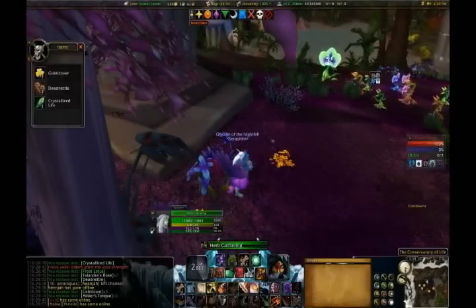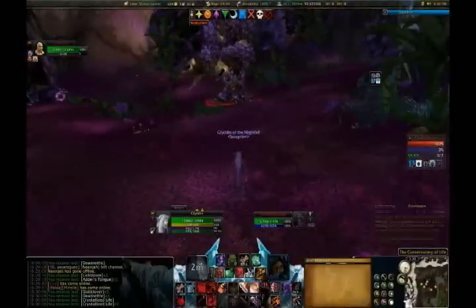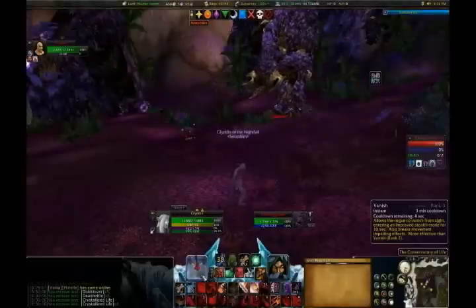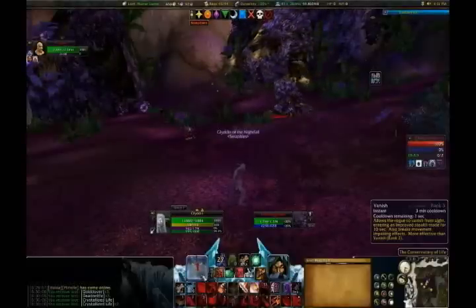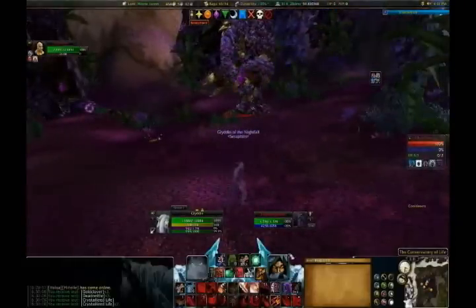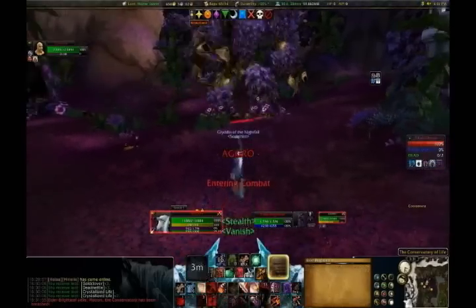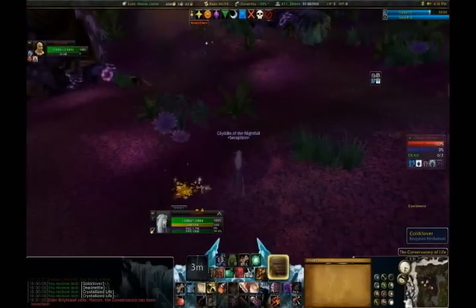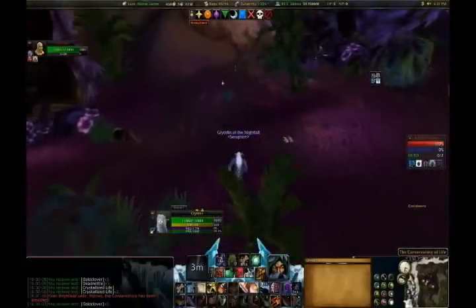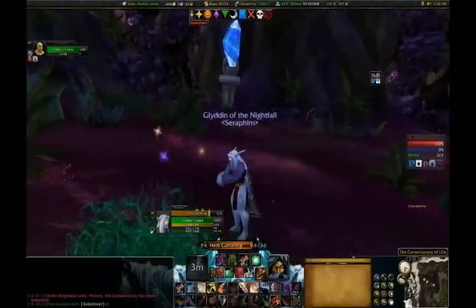Now coming over here — I actually make a mistake and jump the gun on the shadow meld; he was not engaged yet, so I did have to wait two minutes for my vanish to come back up. Thanks to video editing my vanish is now back up. I check for the patrol — clear. I check for the flower pack — clear. I go ahead and pull him. There's the vanish. Now I'm going to start picking those three herbs — remember you have to do this quickly and efficiently to get all three before he respawns. Coming up on the third herb now.